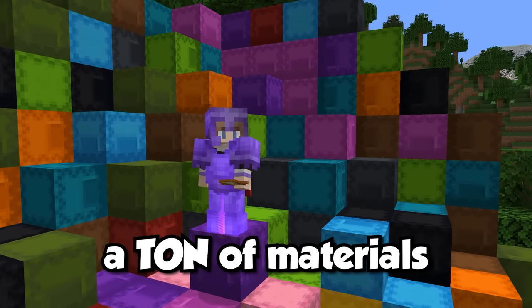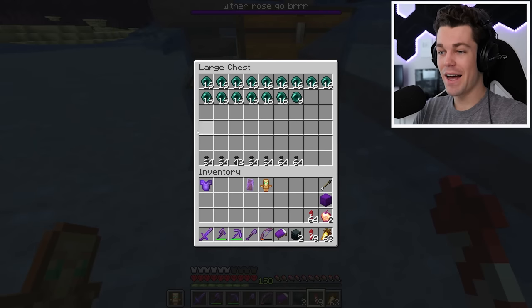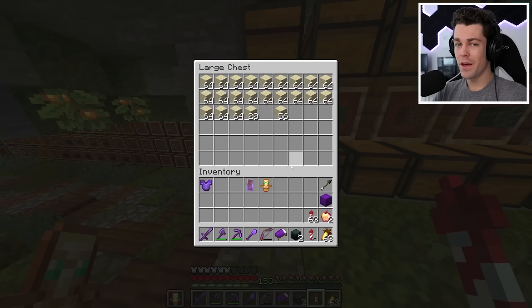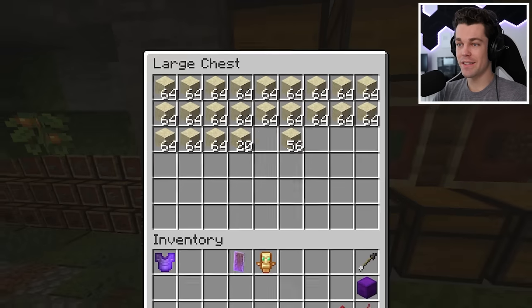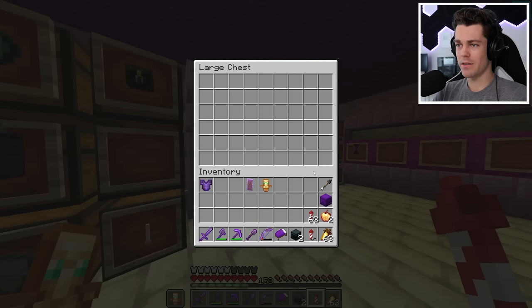But first I need to get a ton of materials to build it. I already have tons of gravel from my bartering farm and infinite black dye from my wither rose farm. So the only thing missing to craft a bunch of concrete is sand — about six shulker boxes worth. But I don't have any more shulker boxes. That's going to be a problem.